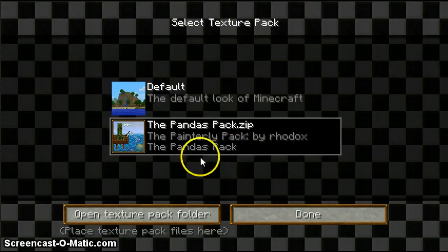The Pandas Pack is a custom painterly pack I did. I might eventually tell you guys how to get it. Actually, if you go to foreshared.com and search for the Pandas Pack, it should come up. But it's a nice little texture pack.